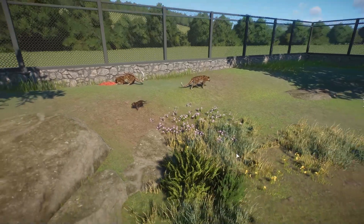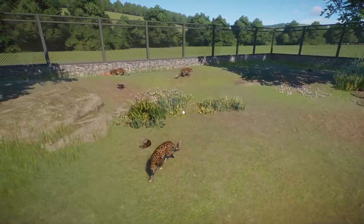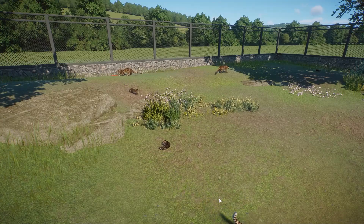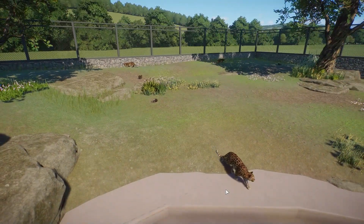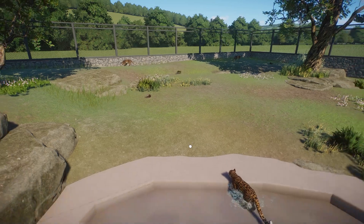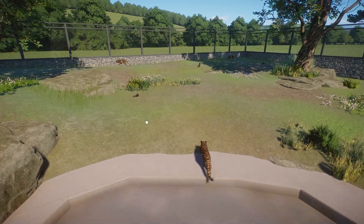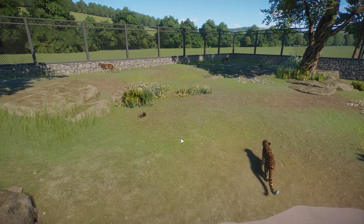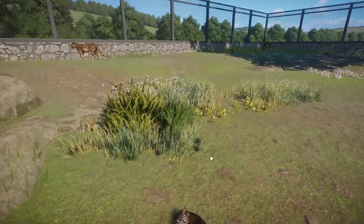As you can see, I have three different adults in this habitat, and they actually have three different color variations, although they are incredibly subtle. One is beige, one is tan, and one is yellow, as the description says if we were to click on them. I have a really hard time telling the difference, so they are extremely subtle, but they're there. And then we have some cubs, like this little guy taking a nap.